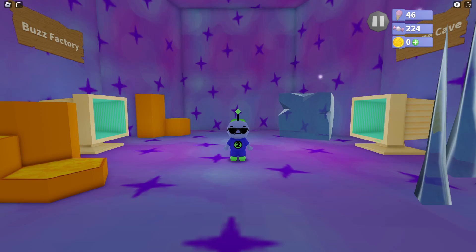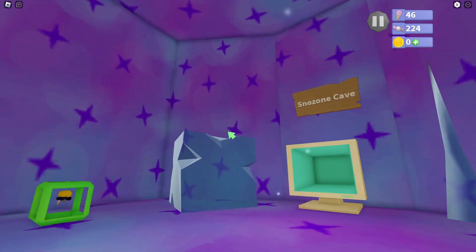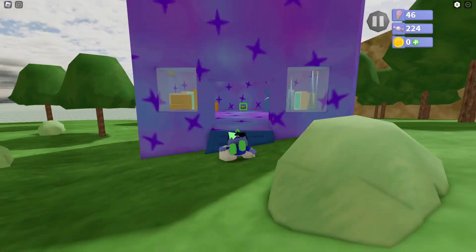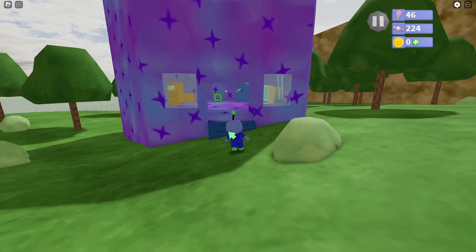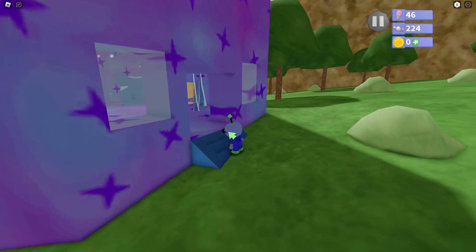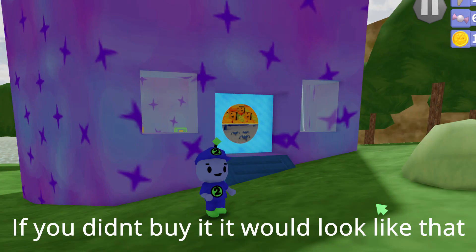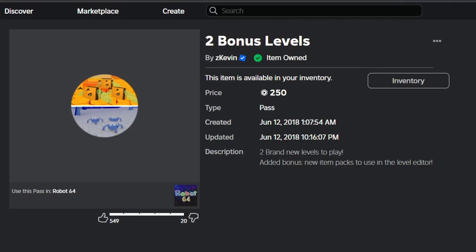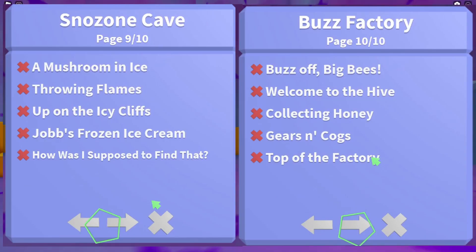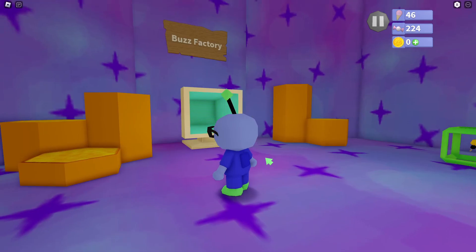Welcome to part 4 of the Roblox 64 100% walkthrough. In this episode we are going to be doing the two bonus levels, Buzz Factory and Snowzone Cave. One thing about these bonus levels is they are locked behind a 250 Roblox paywall, so you can't really obtain these levels for free. Also, both of these bonus levels only have 5 ice creams, so these are an extra 10 ice creams combined. Let's start off with Buzz Factory.